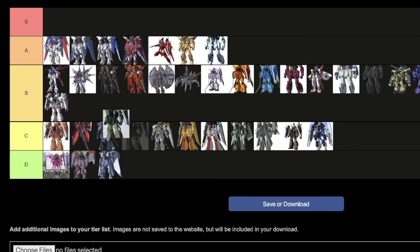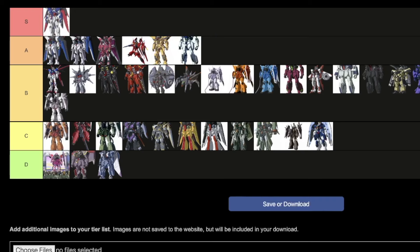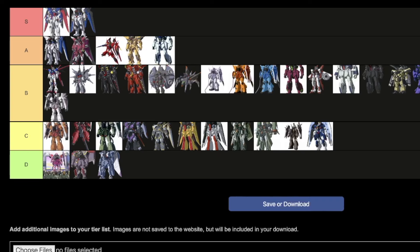Next we move on to the Zaku Warrior used in Mia's concept. I'm not the biggest fan — it's just sprayed pink with love all over it, doesn't really work for me. I like the Zaku Warrior design more than this though, so it's going in D, but right at the top of D.